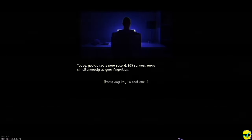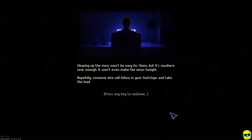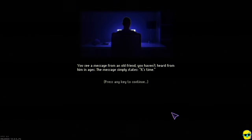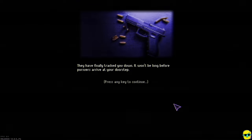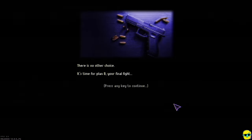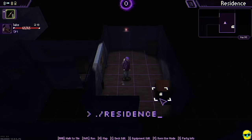The story intro: today you've set a new record — 309 servers were simultaneously at your fingertips. Oh, I'm a hacker. It won't even make the news tonight. You see a message from an old friend you haven't heard from in ages. It simply states, 'It's time.' That's ominous — time to go to Taco Bell! They've finally tracked you down; it won't be long before pursuers arrive. There is no other choice. It's time for Plan B, your final fight. Am I making a last stand against the feds or are we talking zombies?